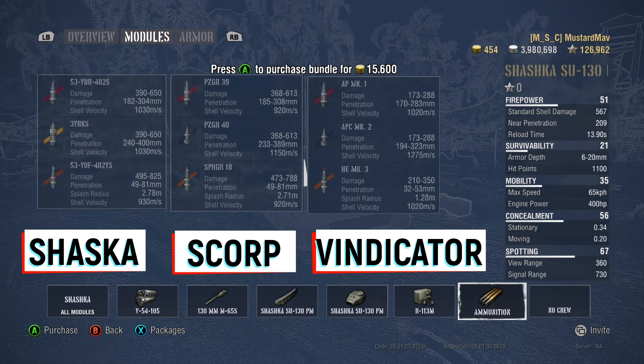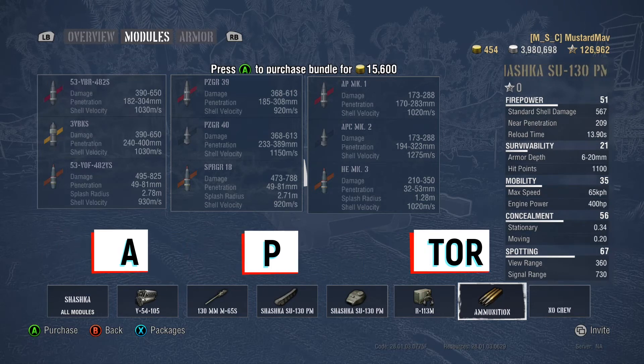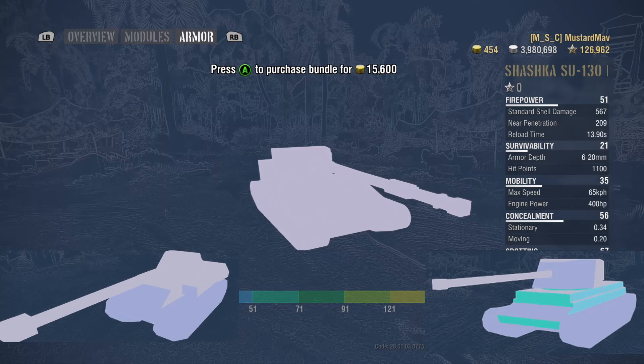Looking at the ammunition, more importantly — the alpha damage on this thing beats the Scorp and smokes the Vindicator. The Vindicator is more of a DPM gun than a high alpha gun. The really interesting point of the Shaska is it gets HEAT shells for its premium ammo, and generally when you get HEAT shells your velocity dips down, but the velocity is still 1,030 meters per second, on par with its AP rounds and better than any of the AP rounds on the other two. Their APCRs are a little bit better.